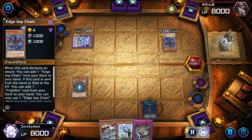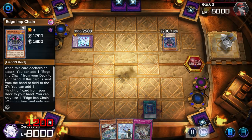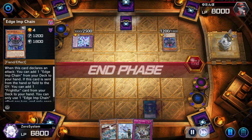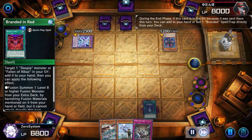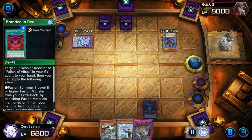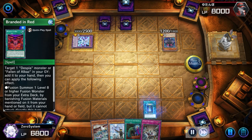We attempt to activate Dreaming Town now, and the opponent reveals the Herald of Orange Light, dumping a Tragedy for cost — so it doesn't get the effect when it's sent to the graveyard. They will not be getting a search of an Ad Libitum or another Aluber. At this point we're in a decent position just because we do have the Evenly Matched.